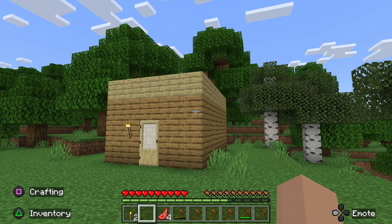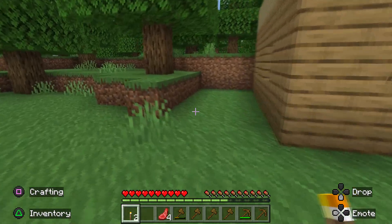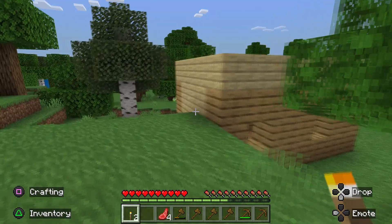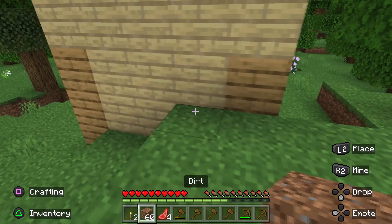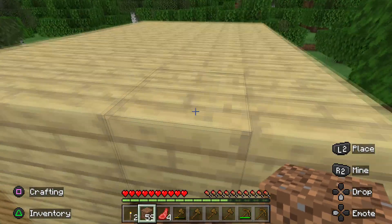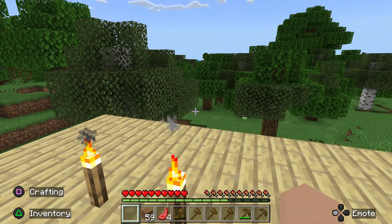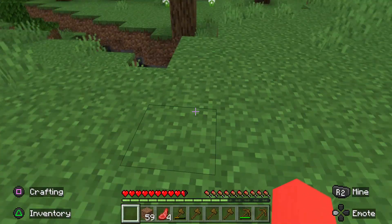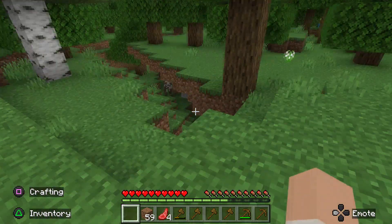Welcome back everybody — look at our nice box of a house. I need to do something to light it up a little bit, so I'll put some dirt blocks in here as a step and then place the two torches we made. I don't know how well this will help me, but hopefully it'll help me find my way back because I don't have a map or a compass. We're going to explore this water area.